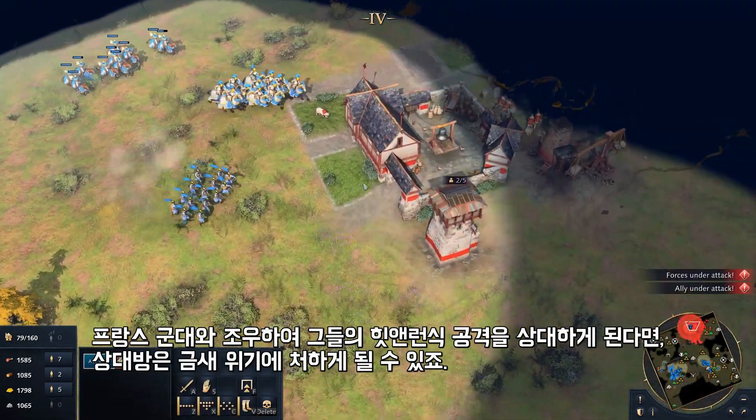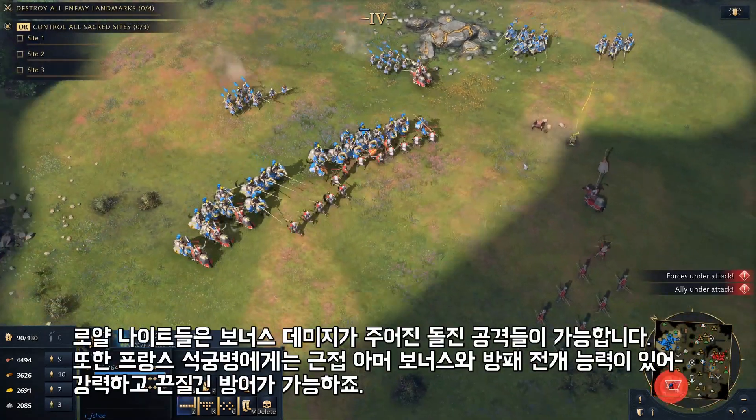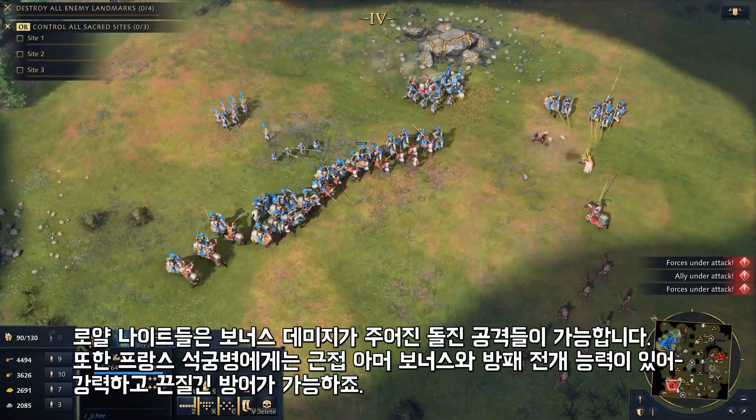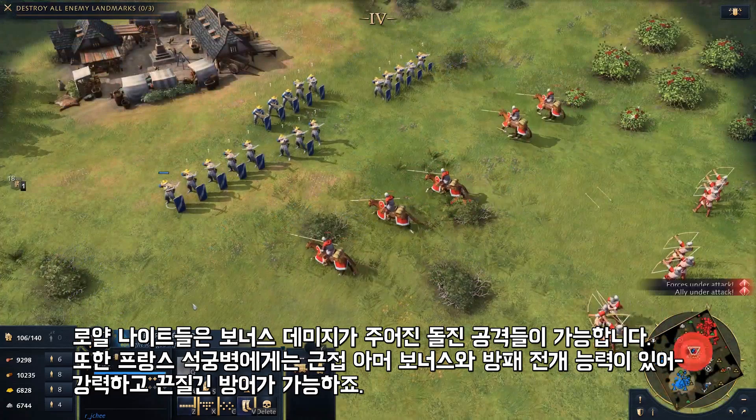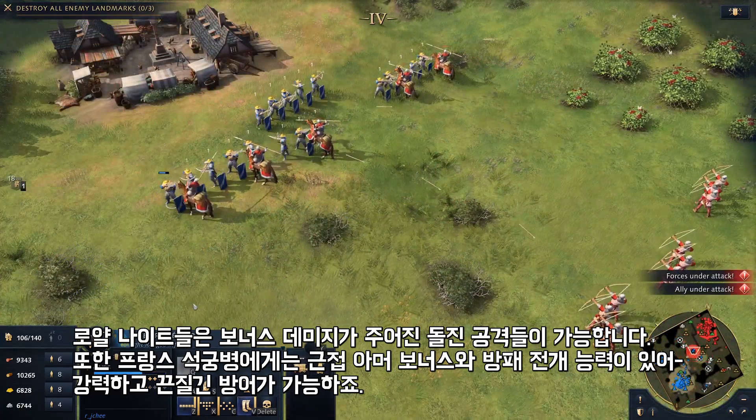Engaging with the French army in their hit and run attacks can be deadly for opponents. The Royal Knight can initiate fused charge attacks, benefiting from bonus damage, while the Arbalétrier's bonus melee armour and ability to deploy shields can put up a powerful and unyielding defence.